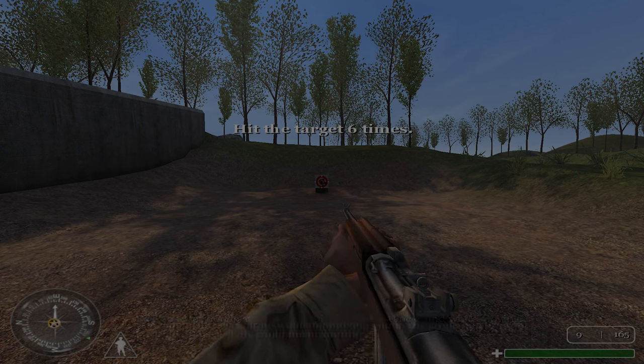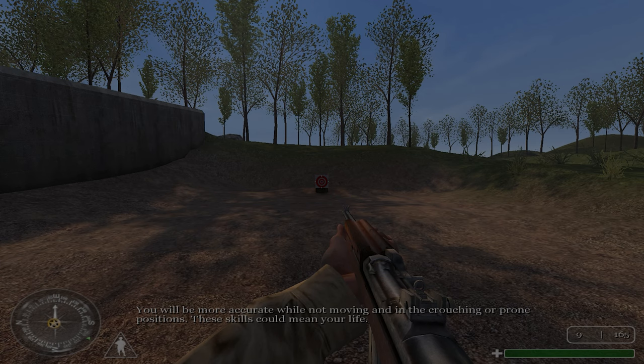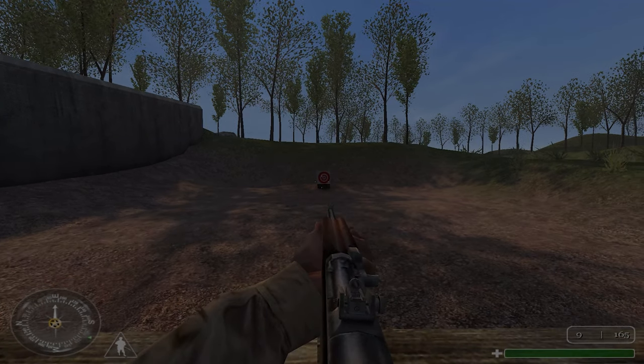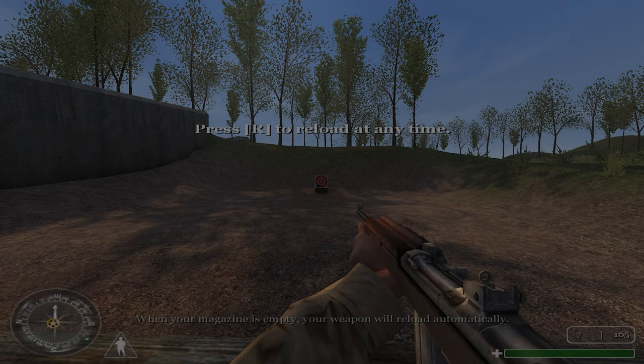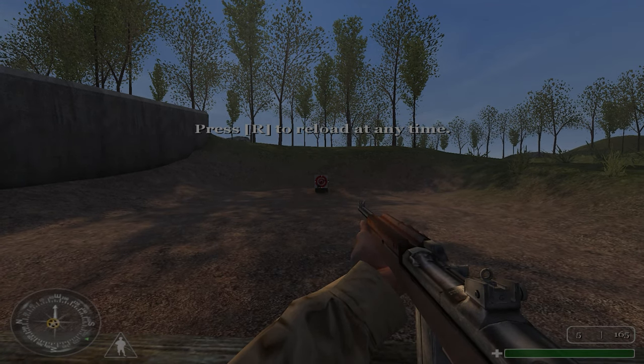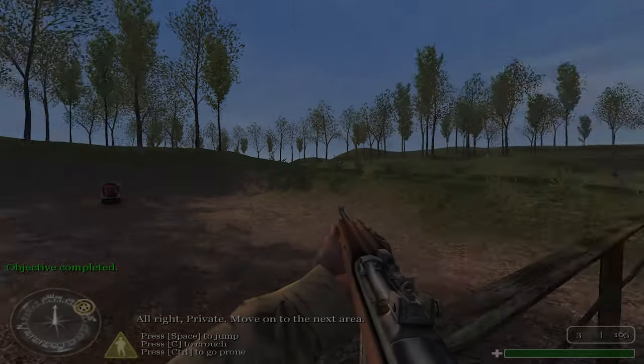You will be more accurate while not moving and in the crouching or prone positions. These skills could mean your life. Your magazine is empty — your weapon will reload automatically. All right, private, move on to the next area.